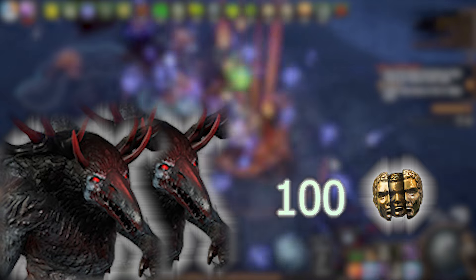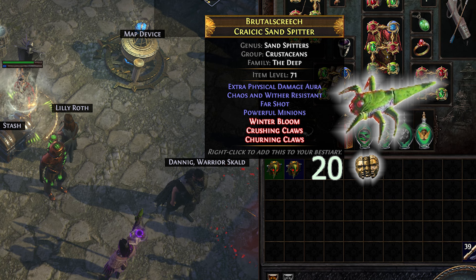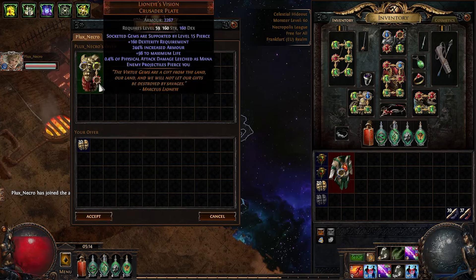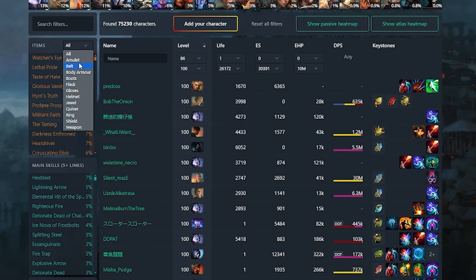To further increase profit, we purchase the beast called Krasik Sand Spitter, which costs up to 20 Chaos and unlocks the Bestiary recipe for maximum possible links. Next, purchase a well-rolled unique base, which can cost up to 20 Chaos depending on the base type. For inquiries about which bases are selling well, you can use PoE Ninja.